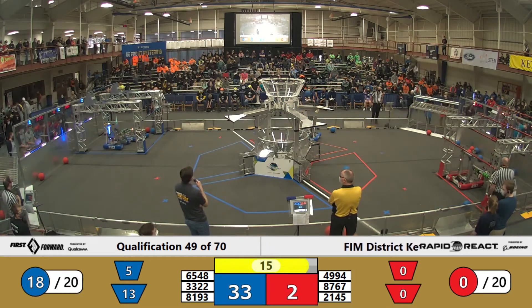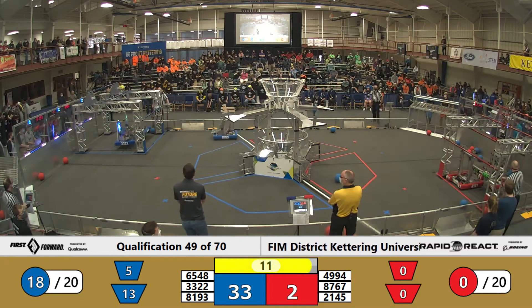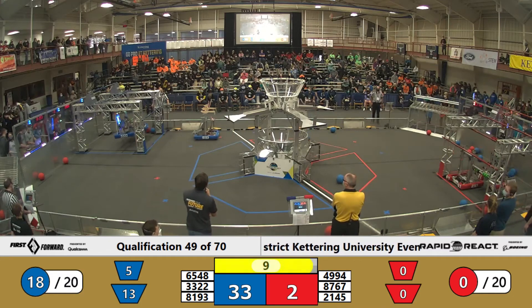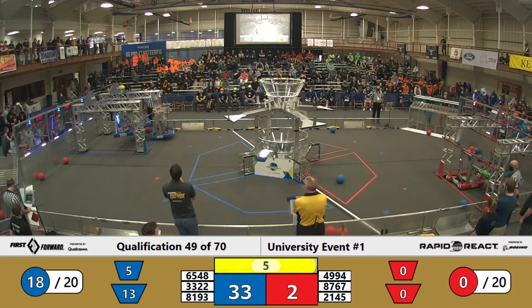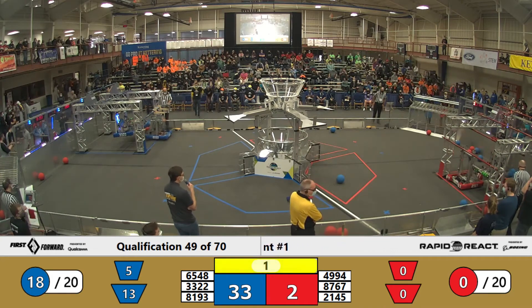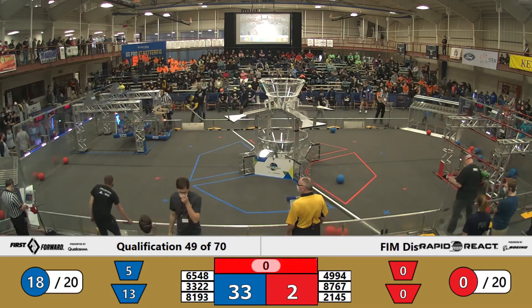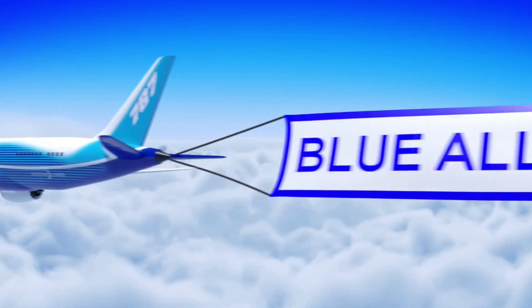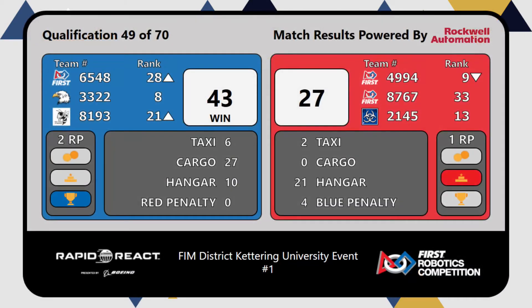Can 81-93 do it? A near miss for that 81-93 machine. And now with that climb, the lead is 33-2. There you go — triple climb for the blue alliance! Let's hear it for the blue and red alliances. The blue alliance takes the win with a score of 43-27.